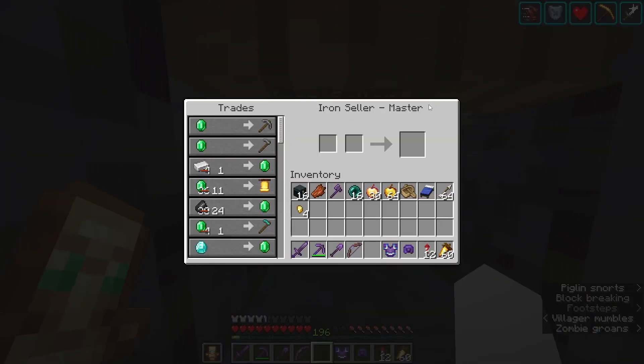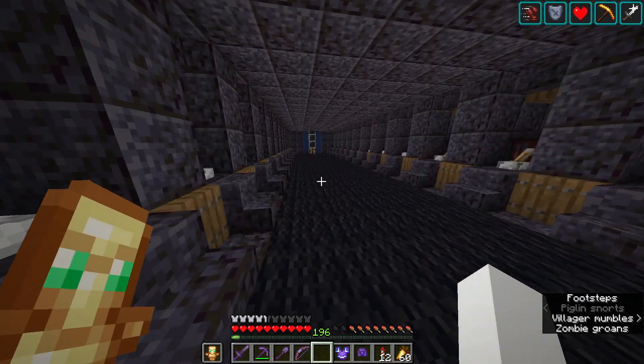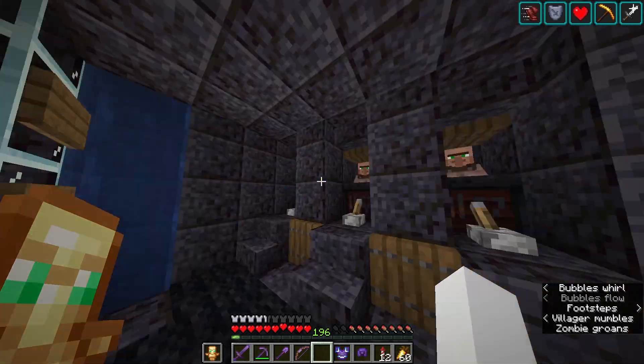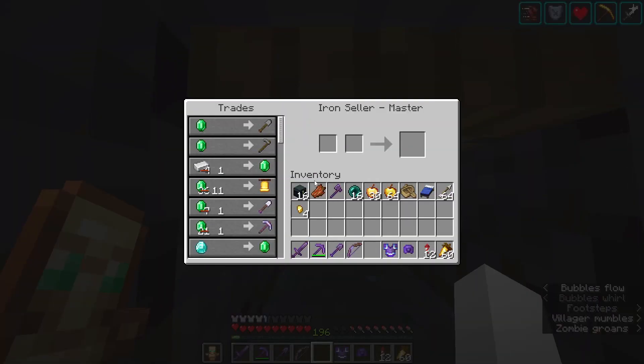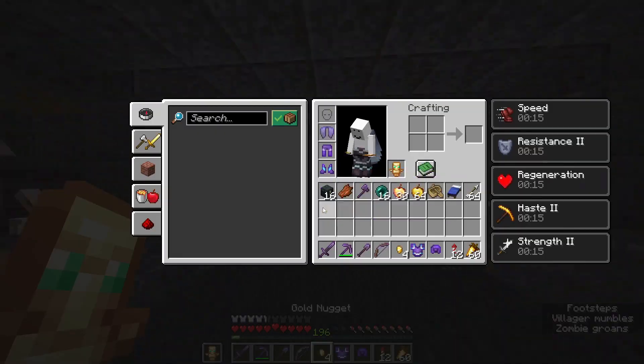Down here we have the armorers. It sells one iron for one emerald, which for me is insanely overpowered because I have an iron farm that is so efficient that I can just trade infinite iron for emeralds — it's literally the most busted thing in the entire world.